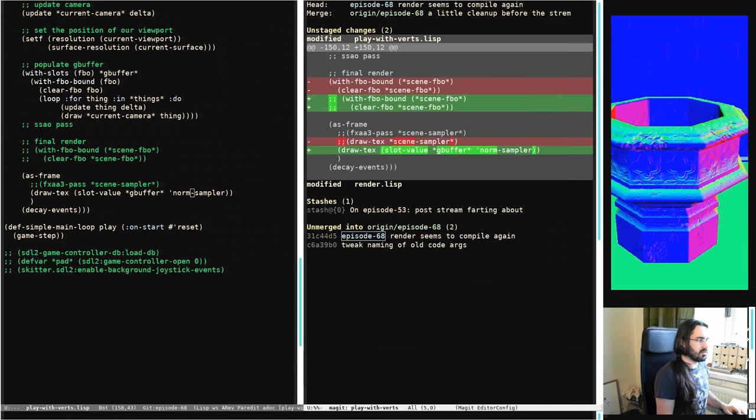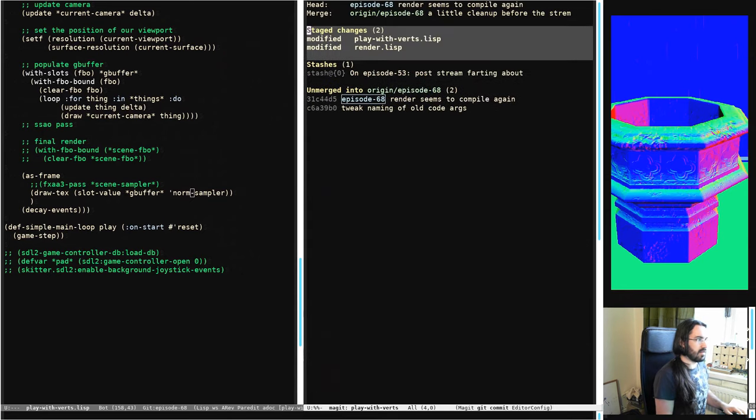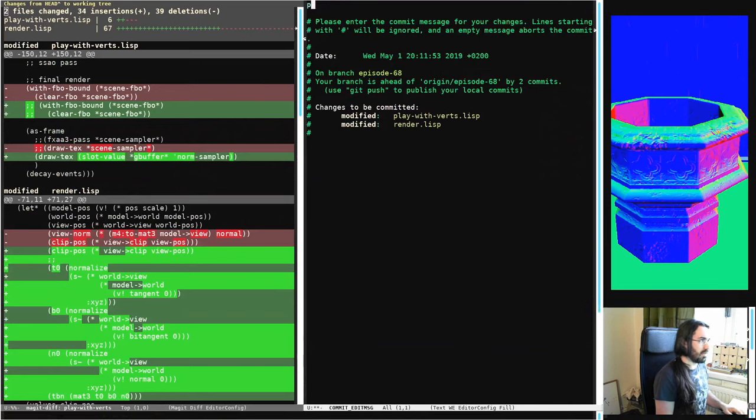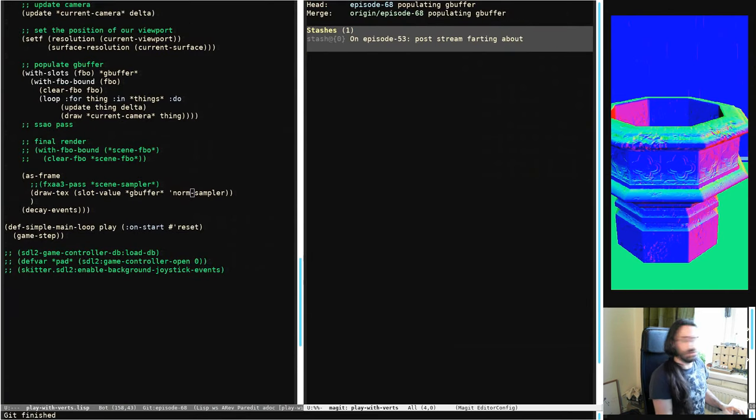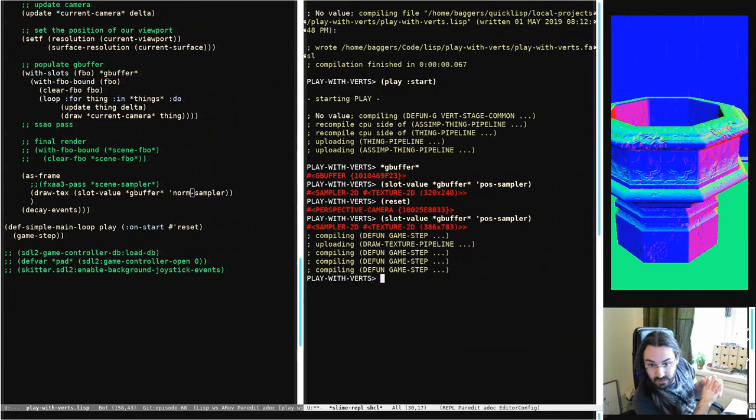Norm sampler — hey, that looks good! These are our view space normals. I think we're populating our G-buffer okay now. Let's commit — 'populating gbuffer'. Jason is saying is chat really quiet today? No, it is quiet today. There's less of us here as well — not sure if it's a Mayday thing or what's going on.